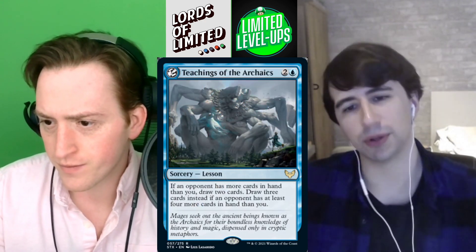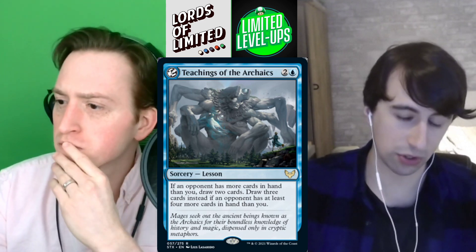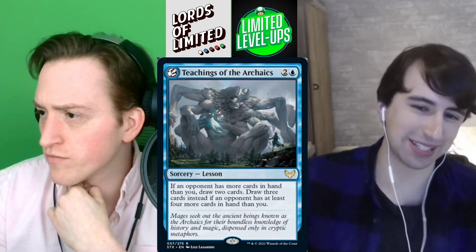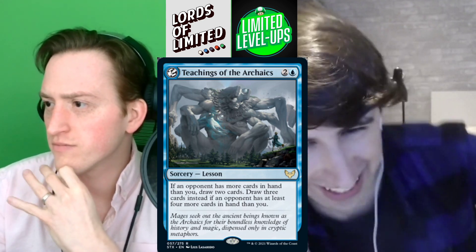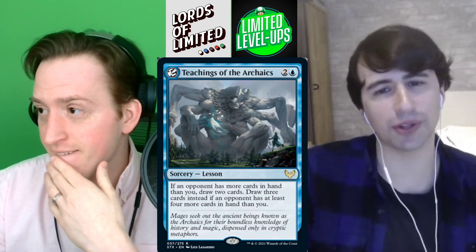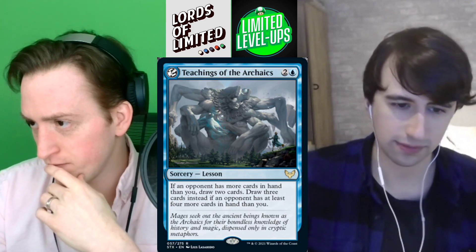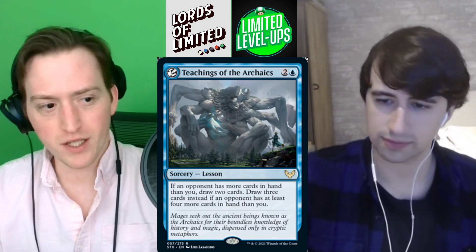Next up is a rare lesson — Teachings of the Archaics, two and a blue. If an opponent has more cards in hand than you, draw two cards. Draw three cards instead if an opponent has at least four more cards in hand than you. So it's like Divination if they have more cards, sometimes better — and you'll know when you want to fetch this with Learn because if they have more cards, it's great. You're never getting this if they don't have more cards. I think all the rare lessons that actually do something for limited are high picks. This is a B.